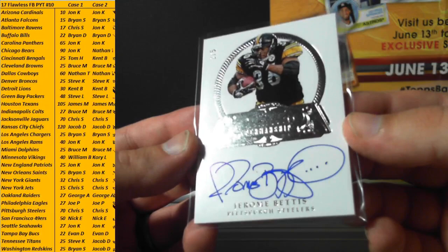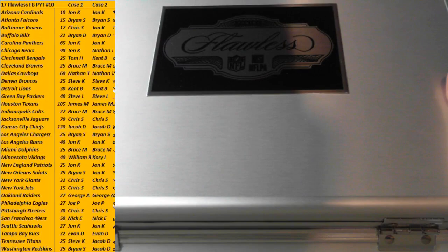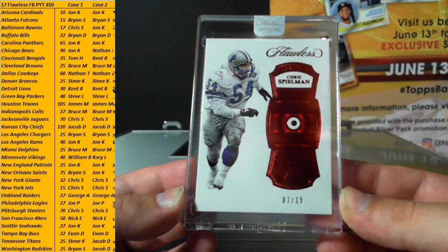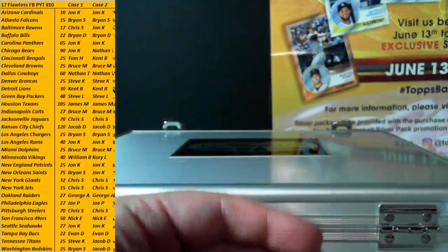That looks like a football — that's awesome. He's probably one of the top five autographs of all time, Jerome Bettis. All right, that's the mini box. On to the encased hits — left side first. First jewel: for the Lions, Chris Spielman, Ruby — Kent and the Lions, numbered to 15. I didn't even know he was in this product.